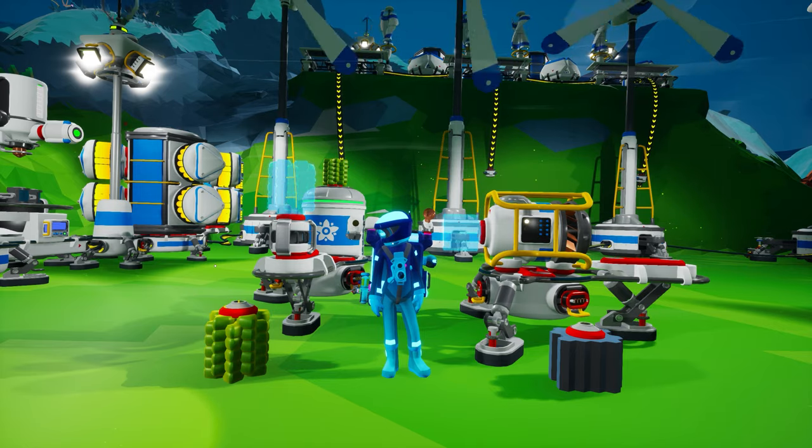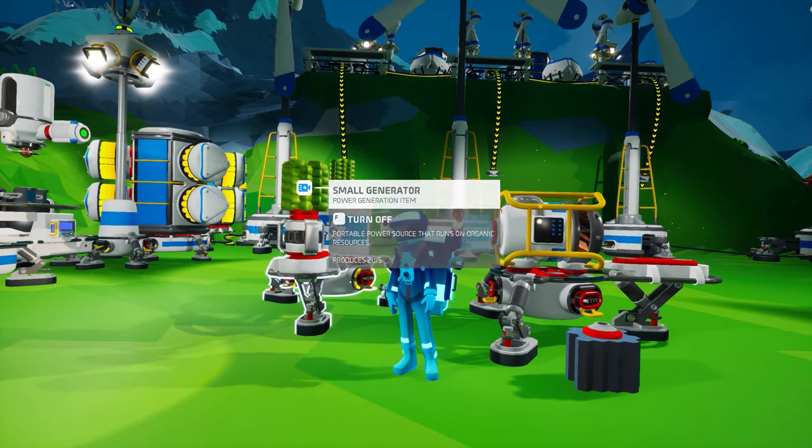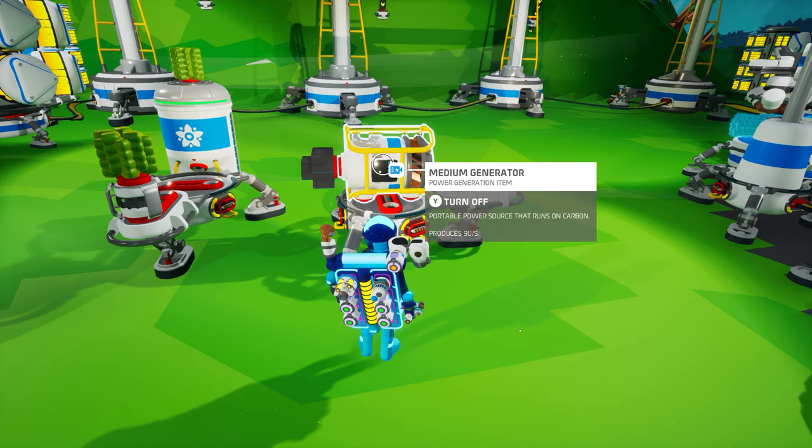Moving on to the generator category, both the small and medium generators are more efficient, providing 120 seconds of power production per resource nugget. The small generator has doubled its output from 1 unit per second to 2 units per second and is fueled by organic, meaning a single organic nugget can yield a total of 240 units of power over a 2-minute period. The medium generator now only requires 2,000 bytes to unlock, its output has tripled to 9 units per second, and it is still fueled by carbon — each carbon nugget providing 1,080 units of power over a 2-minute period.